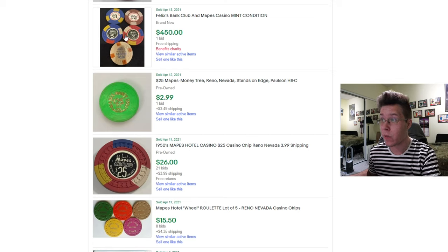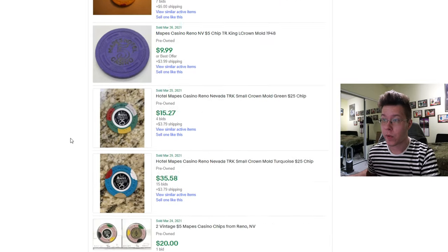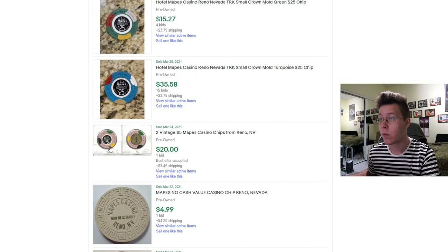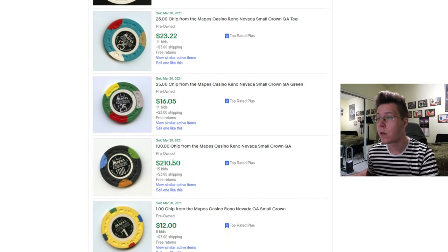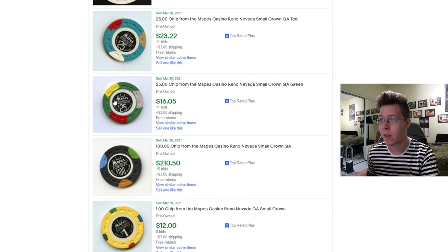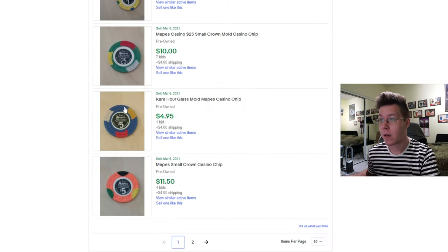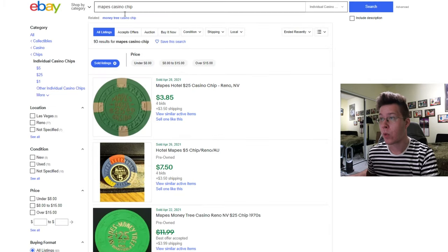$4.50 for that — wow, jeez. Maybe that's just for the Felix's at that price. Uncancelled Mapes one for $15. $20 bucks for those — that was a good deal, whoever got that. Oh, nevermind, they're cancelled. $16 for that. $210 for the $100. $23 for that teal one's pretty nice. $16 on that — I think that's a little high, maybe just because of the condition. But that's basically it for Mapes.